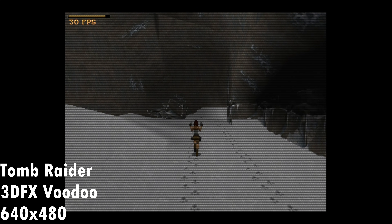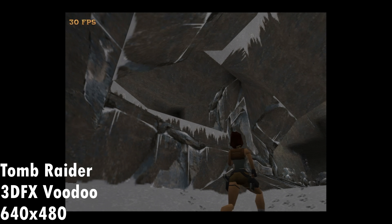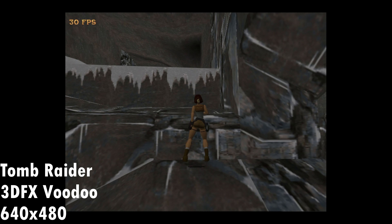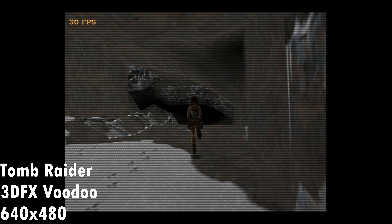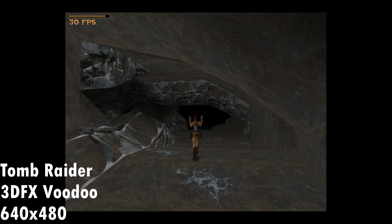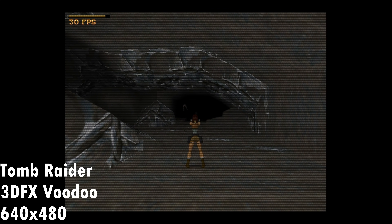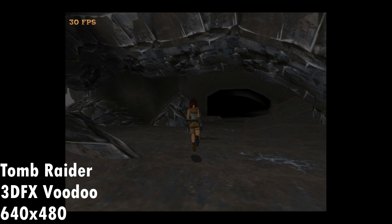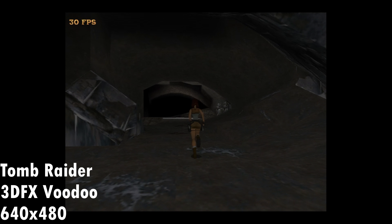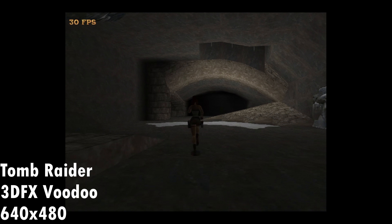And finally we have 3DFX Voodoo support. Let's check out Tomb Raider, the DOS version, with the 3DFX Voodoo patch — we get 640x480 graphics. With this patch we get the shadow from Lara, which is fantastic; some of the other 3D accelerated patches don't give you that. It runs silky smooth. In the config file there are not too many options — you can change the amount of VRAM, some optimizations, enable multi-threaded support, and also disable bilinear filtering to get more performance.